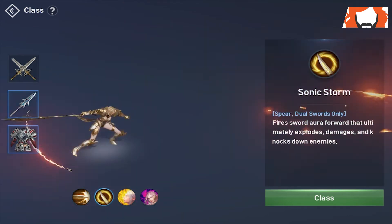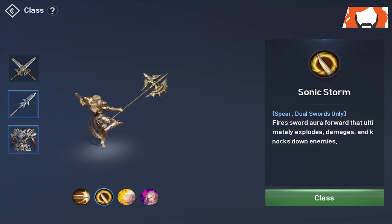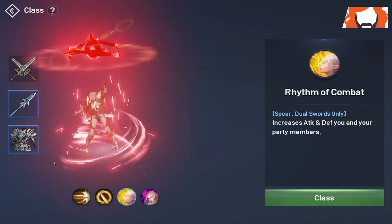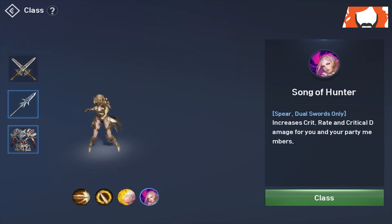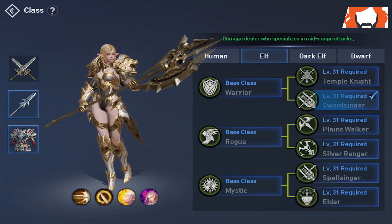Sonic Stormfire — a sword aura that ultimately explodes, damages, and knocks down enemies. So we've got more crowd control and more ranged abilities, and with the knockdown you'll be able to close that gap with the high mobility of the elf class. We have Rhythm of Combat, which increases attack and defense of you and your party members — good utility buff. Finally, we have Song of Hunter, which increases crit rate and critical damage for you and your party members. It's important to note you can only have three main abilities active at any time, so you'll have to choose between these last two buff abilities.